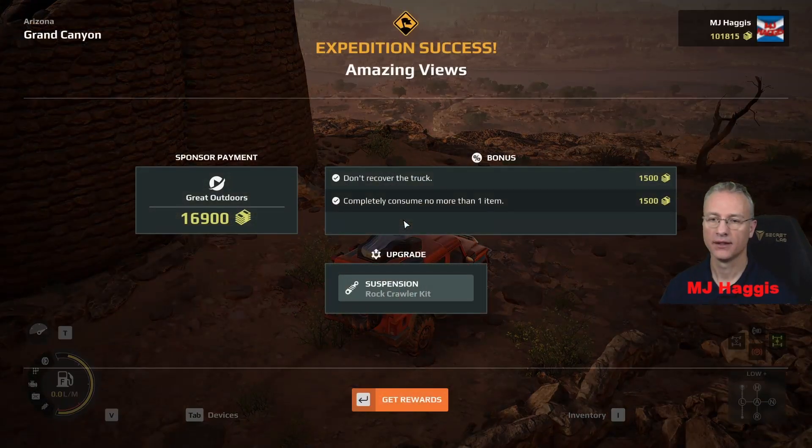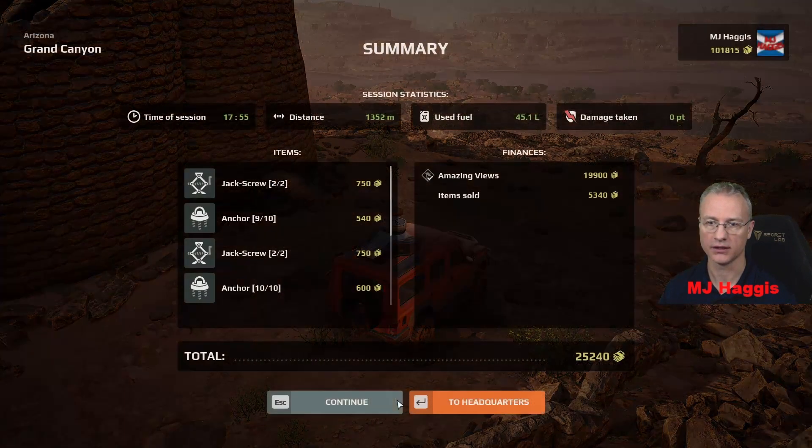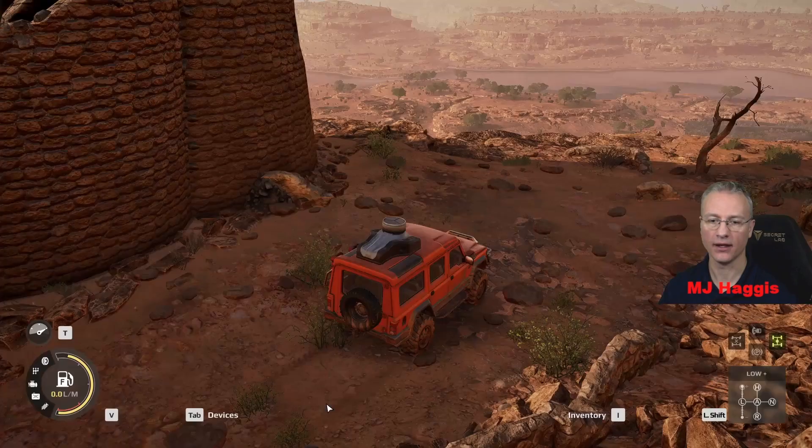Expedition complete! Rock crawler kit available. I don't want to go back to HQ to find out what it fits, so we'll need to remember. We gained 16,900 cash and didn't do any of the other stuff so we got a bonus of 3,000. Thank you very much. Get rewards. I'm not going to go back — I'll continue not to HQ. I'm not going to sell the stuff because you lose so much money.